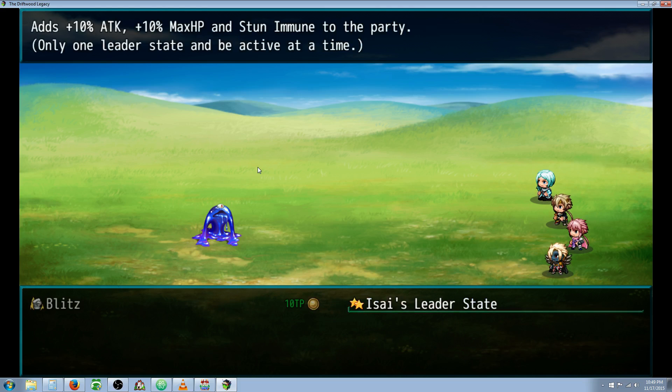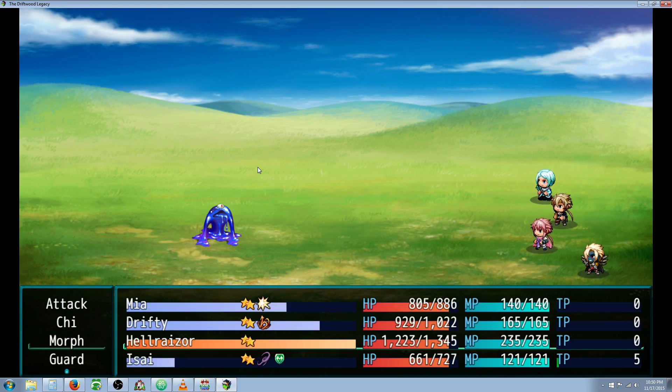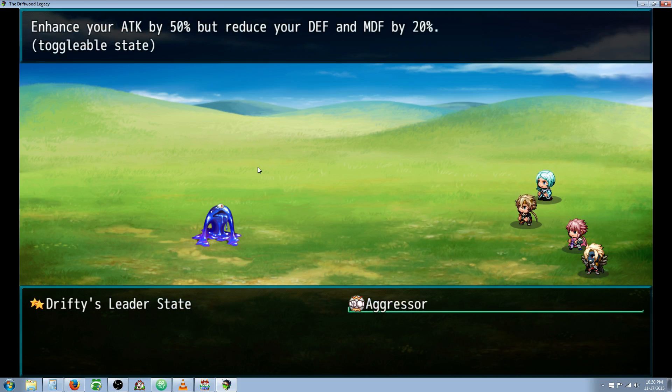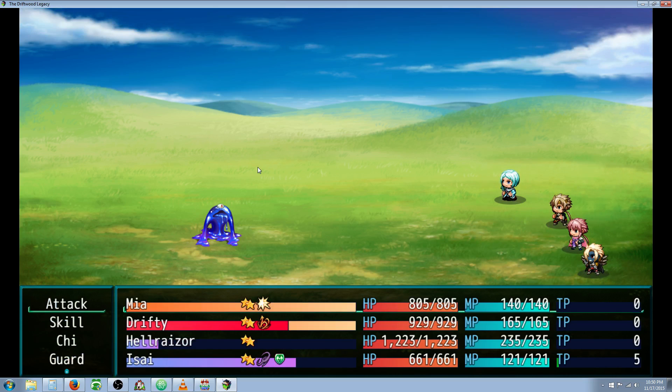We're already in Asai's state, so we can just have him guard. If we want to switch to Hellraiser's leader state, we should get an agility boost — you can see a difference in the ATB bar color change when you have an agility boost. It increases that. Plus, our maximum HP will go back down, so it'll look like our HP is filled up again. Here's the toggleable state — the aggressor state — which enhances your attack by 50%, but reduces your defense and magic defense by 20%. We have our agility buff now.